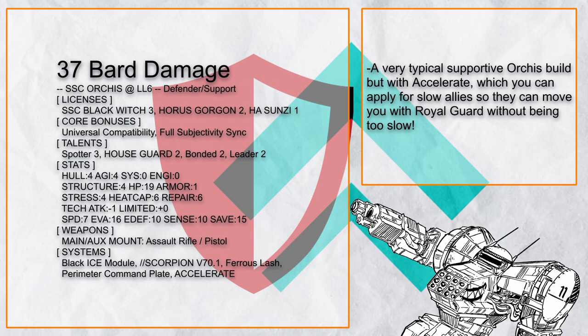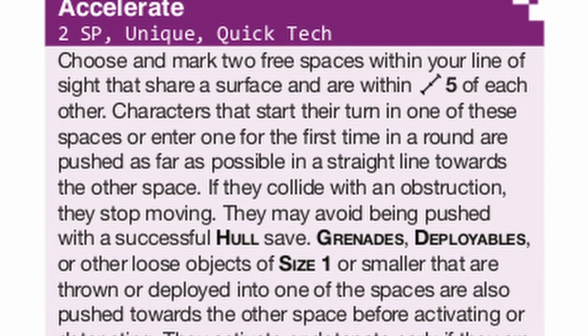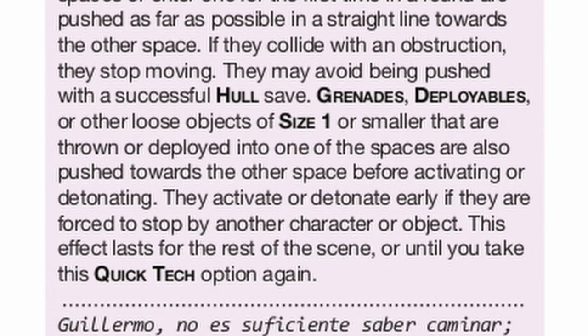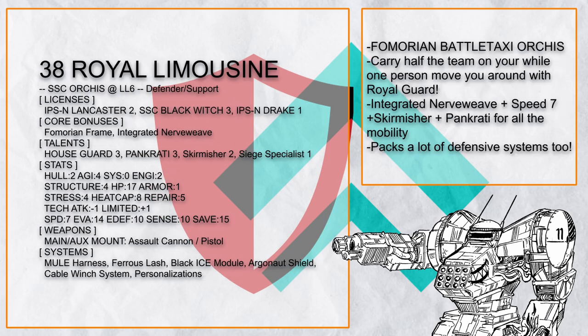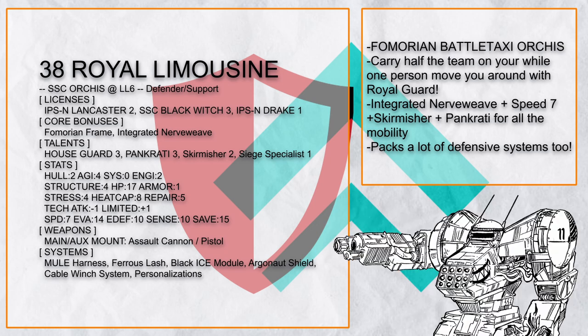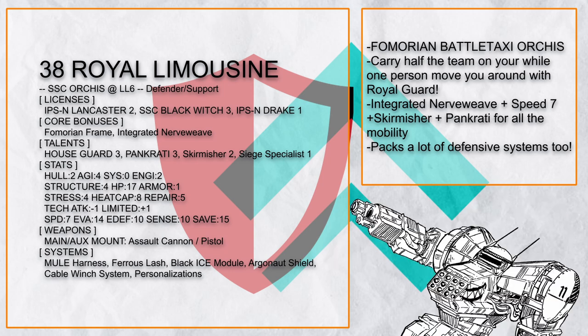I also want to talk about Bard Damage, which looks like a typical Orcus build except it has Accelerate. Moving allies through Accelerate still counts as movement for Royal Guard, so even a slow ally won't restrict Orcus's mobility. Finally, there's Royal Limousine, a Fomarion battle-taxi Orcus — while you carry half the team on your back, another can stay beside you and move to get you moving fast, plus a Cable Winch to move more things (though keep in mind you will be slowed when using it). Add in Houseguard and Argonaut Shield, and your allies will stay alive thanks to you.